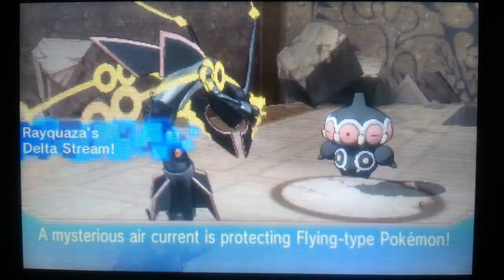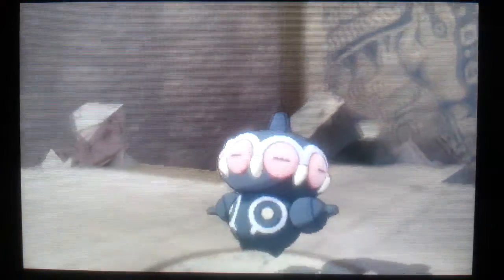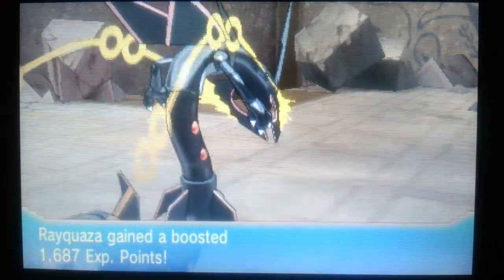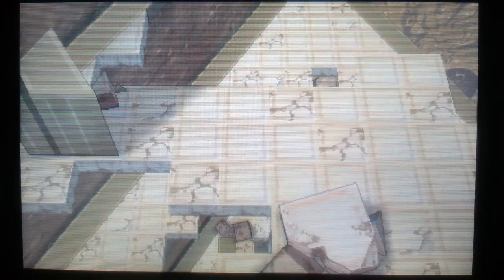Yeah, Delta Stream — that something about flying-types, it makes them strong, it does something. And this is the one move — I forgot what it's called already — he's so broken. So broken. And yeah, that's Mega Rayquaza. I hope this told you something, even though you do a lot of it in the main story. Until next time, peace.